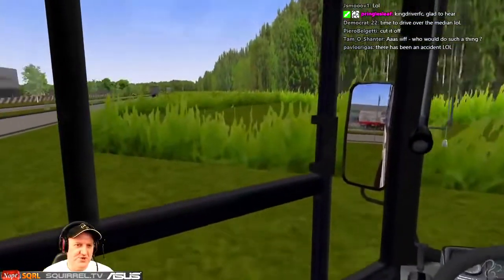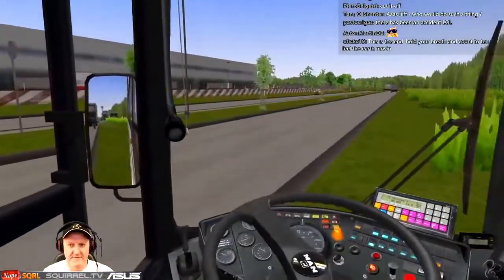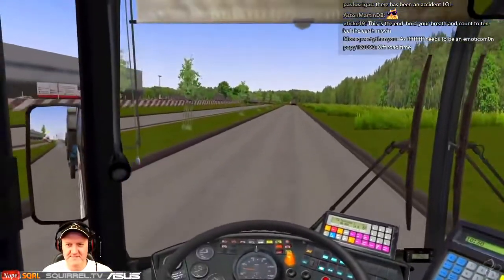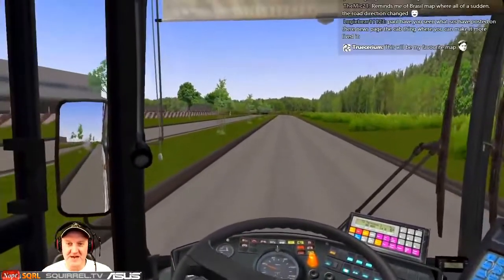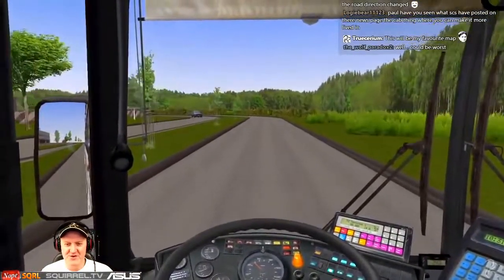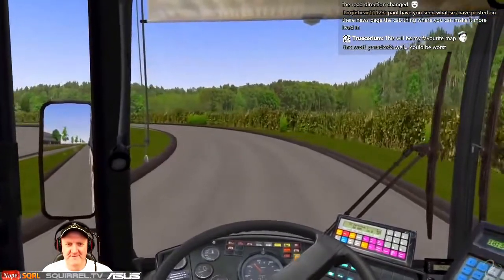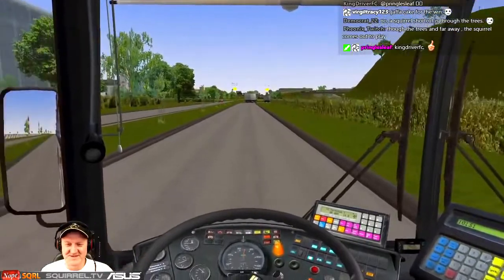We're taking a squirrel shortcut. Don't drive into me, scumbag. Notice how the AI — they didn't complain one bit about that, but when I go around the corner too quickly they complain. A squirrel shortcut is through the trees — true story.